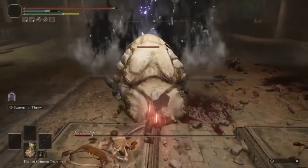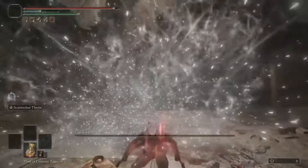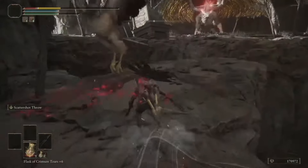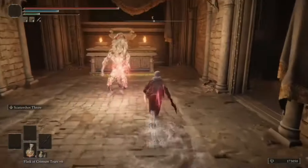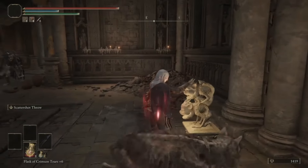A shockingly easy Godskin Duo fight. I love when my challenge runs end up finding unique weapons to beat these two - it's almost every time. After totally surviving the hellish bird marathon, we get another Somber Stone 10 for later, more bell bearings, and the secret side path. Hope you grabbed keys for it.